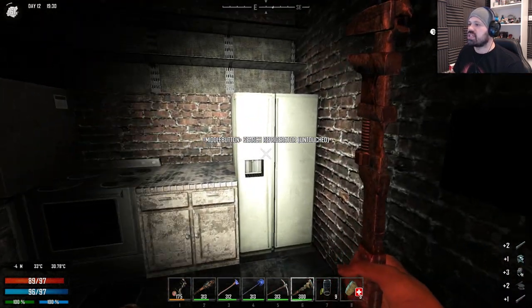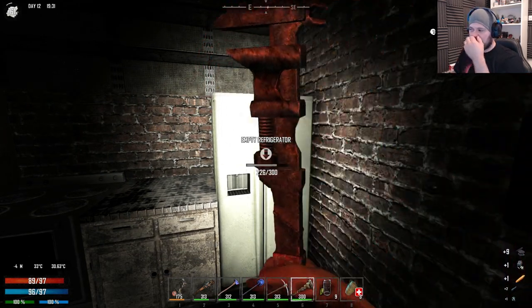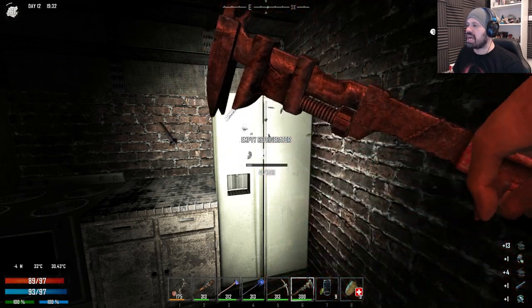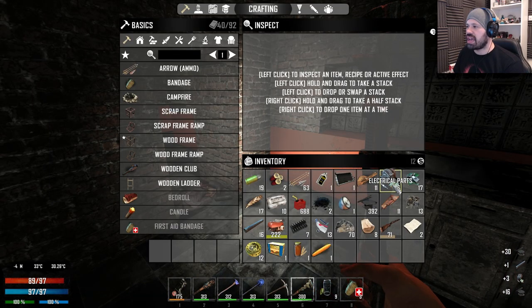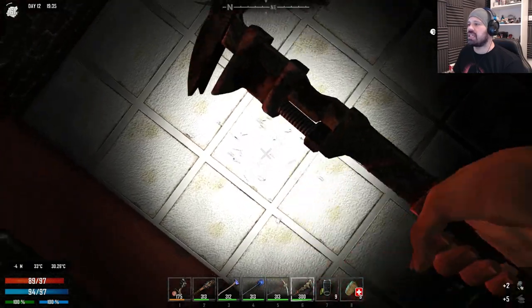The big fridge — what did the big fridge give us? Metal, electrical parts, electrical parts, electrical component, electrical parts. And the big payoff? No. Okay, how many do we have? This is very good. If we do all the lights here in this building, what do these small lights give us?